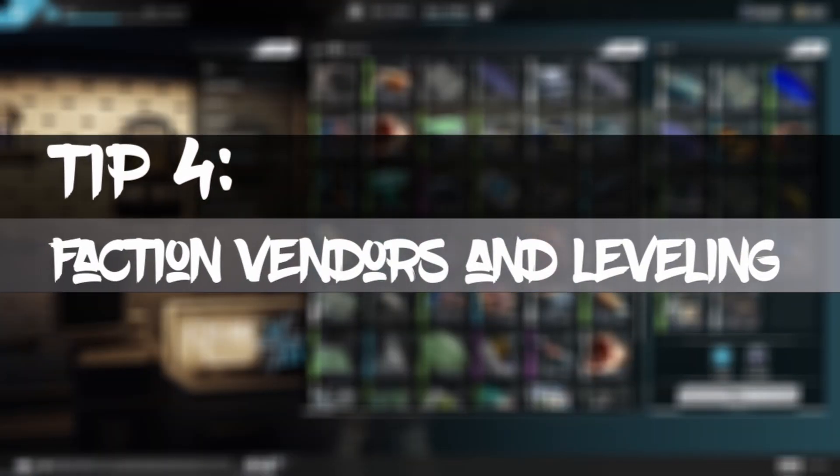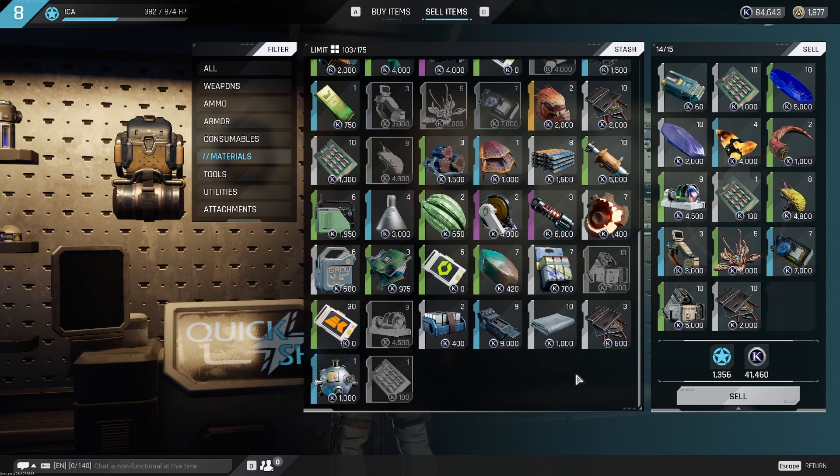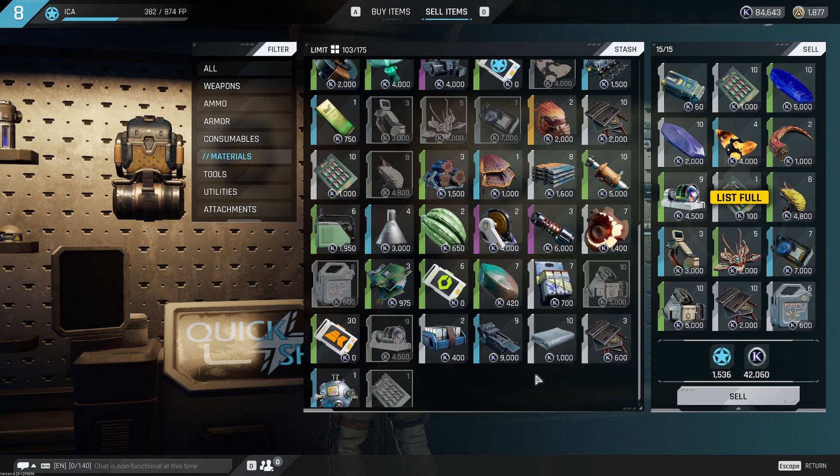Now, selling loot. This is done at the faction vendors and selling items will also give you XP towards leveling up the factions. So keep that in mind when you're selling your stuff. It might be a good idea to early on go sell your stuff that you want to get rid of to the Osiris vendor, because that will level up your Osiris faction quicker and will get you access to those strong stims faster.